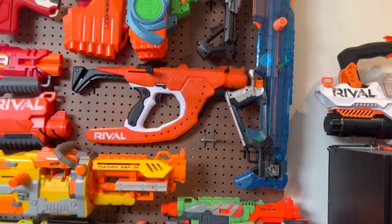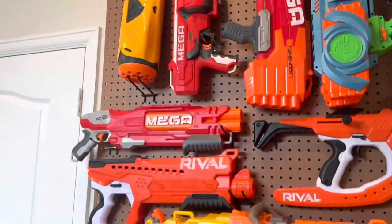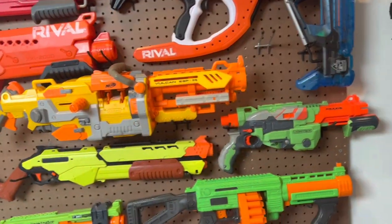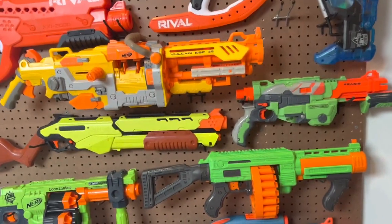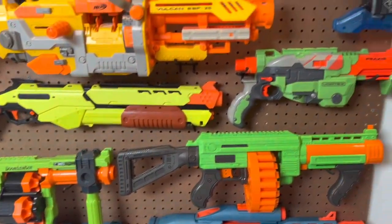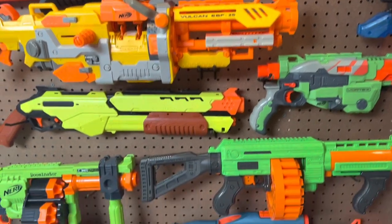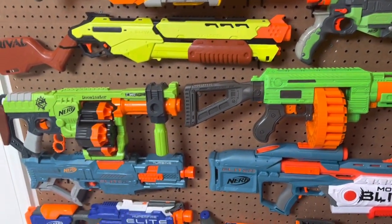On the other hand, you've got the tactical stuff - things like the Centurion, the Flip 32, the Mega Double Breach. Things that you really aren't going to get an advantage by using on the field. In fact, you'd probably be seen as using a handicap if you're running any of these blasters. But they're a lot more fun and a lot sillier to play with, and you can enjoy these more when you're just plinking.